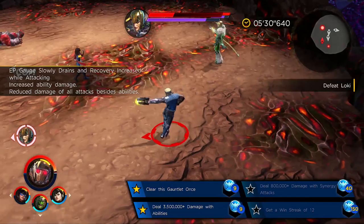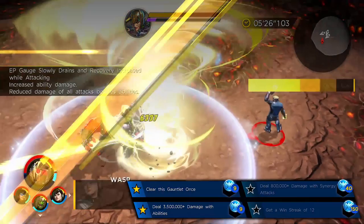So the main goal of this one is to basically do damage and synergy damage — ability damage and synergy damage — which is quite easy. You can kind of just go straight up for synergy damage and use heroes that do mad synergy damage.